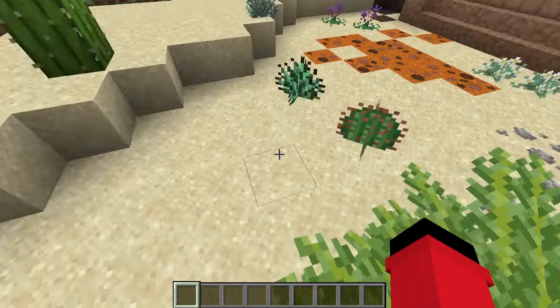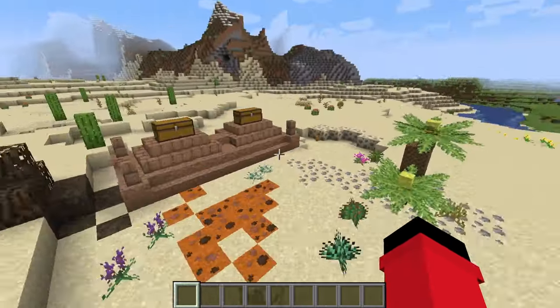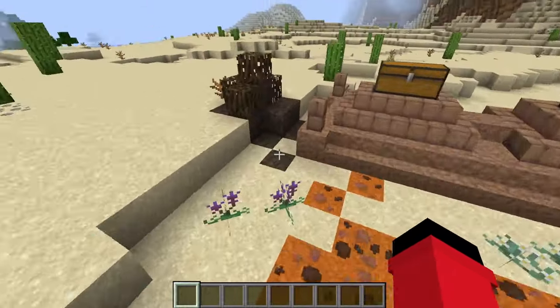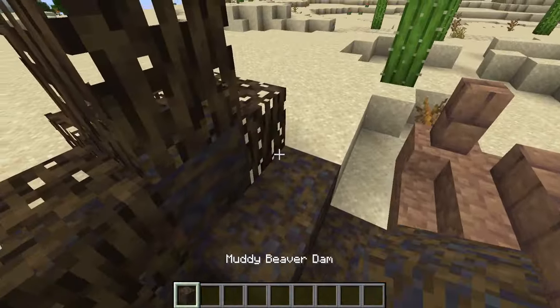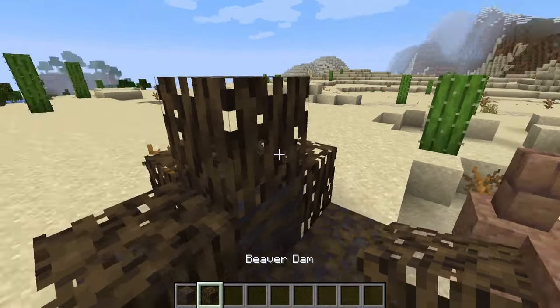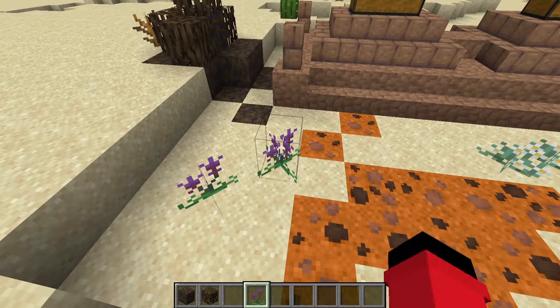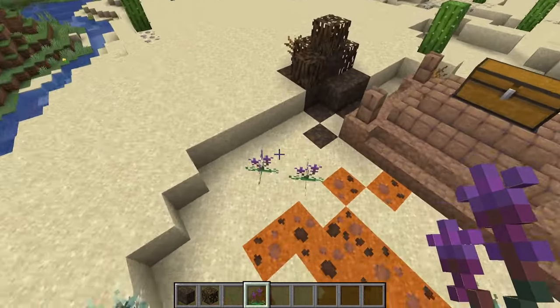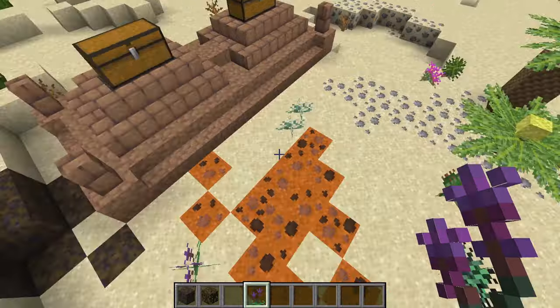Today we're taking a look at a mod that adds in a bunch of plants and animals by the name of Sonorama. Now this is just some of the stuff that the mod adds in, so let's take a look. Muddy beaver dams. Beaver dams. These are Hollumgren Milkweed. You know what? Humans just name plants anything, don't we?